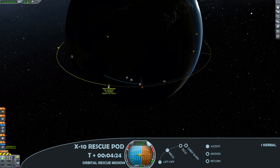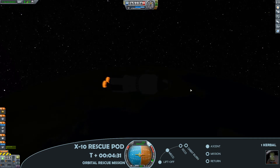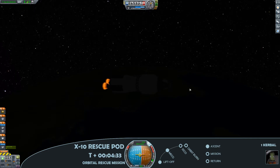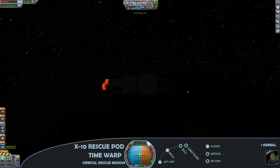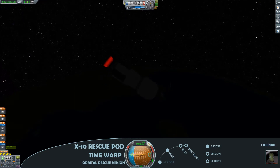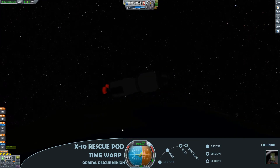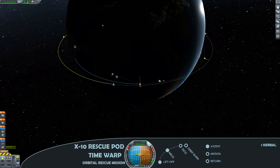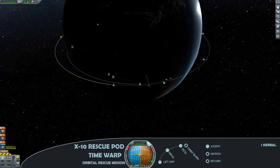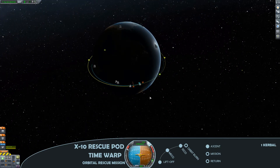So here, just burning out the last of the fuel from this Poodle engine, with my apoapsis safely above the atmosphere — just letting it coast all the way up there before I start to circularise the orbit. Burning off quite a lot of that fuel and then jettisoning the second stage, so I'm left with this final third stage.